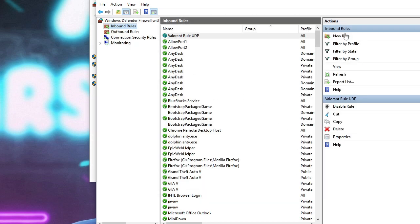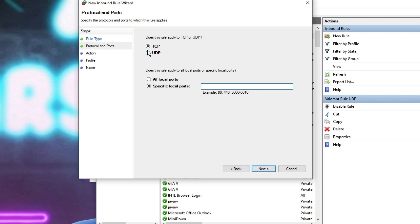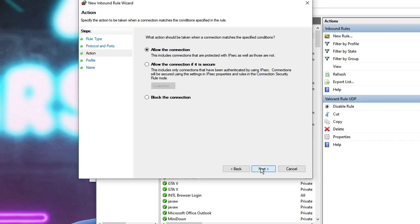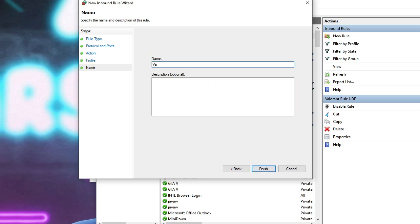Go back and click New Rule on the right-hand side again. Choose Port and click Next. This time choose UDP, and in the Specified Local Ports field, go back to the description, find the UDP port, copy and paste it here. Click Next, choose Allow the Connection, hit Next, leave all options checked, hit Next, and name this rule 'Valorant Inbound UDP'. Hit Finish.